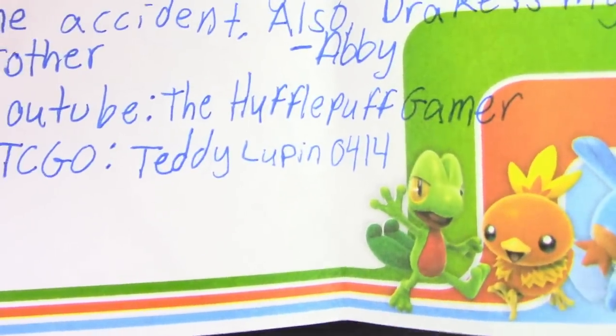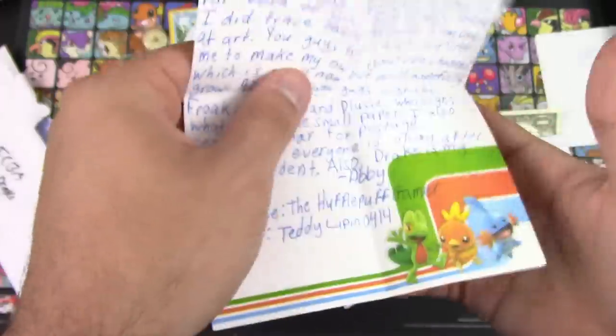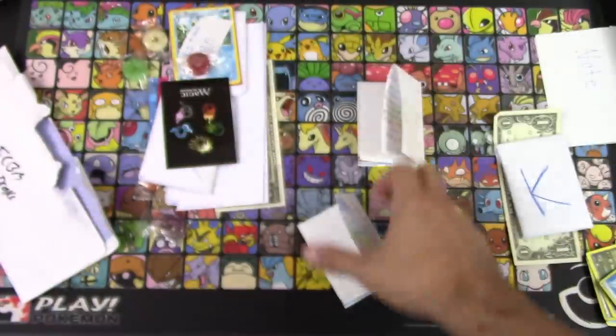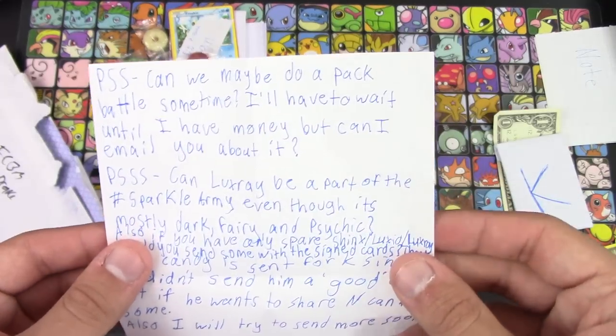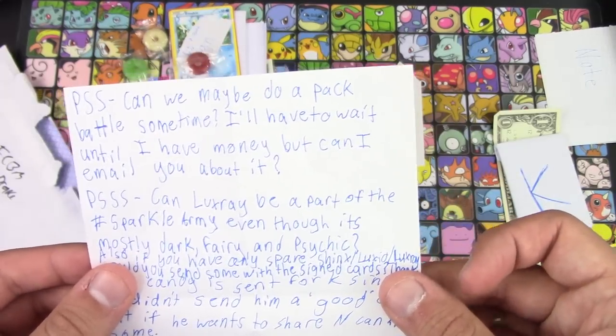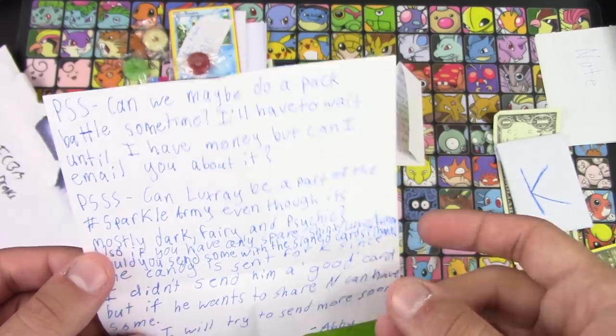The YouTube channel is The Hufflepuff Gamer, and the PTCGO code is TeddyLupin0414. Note number two: 'P.S. Can we maybe do a pack battle sometime? I'll have to wait until I have enough money, but can I email you about it?' Sure.